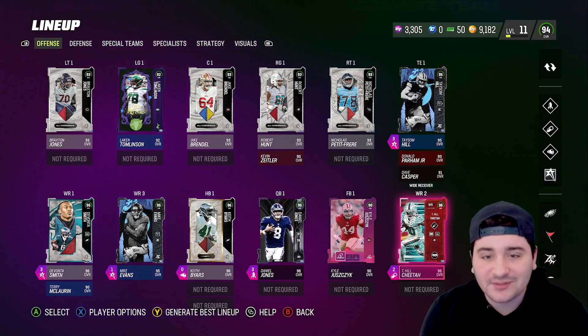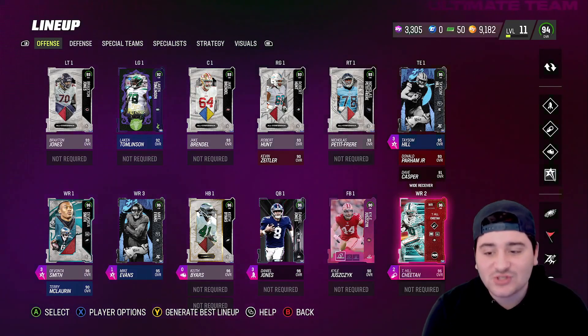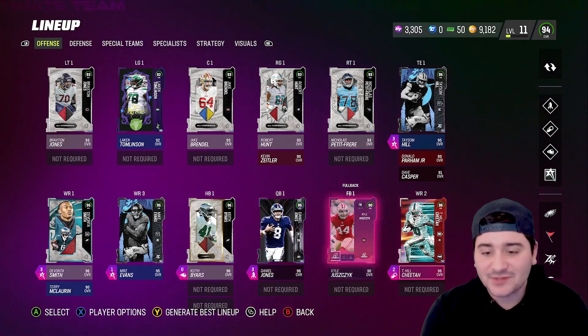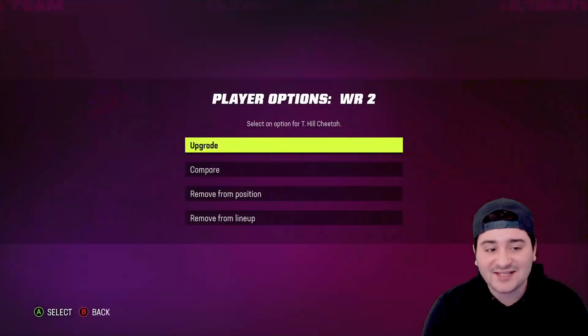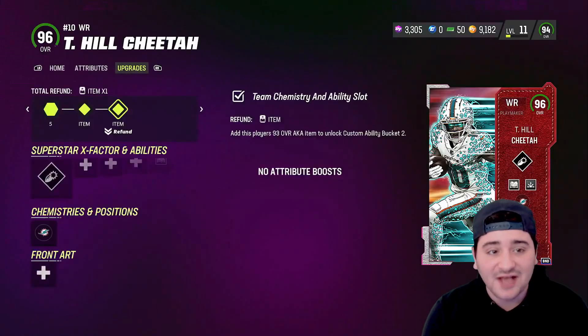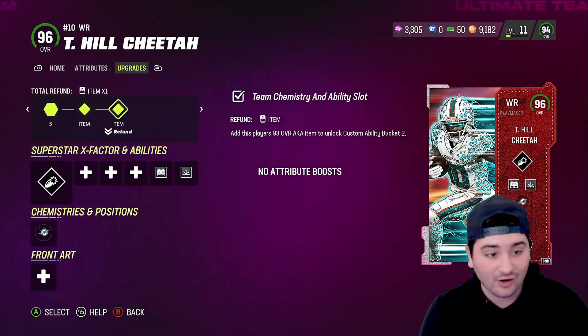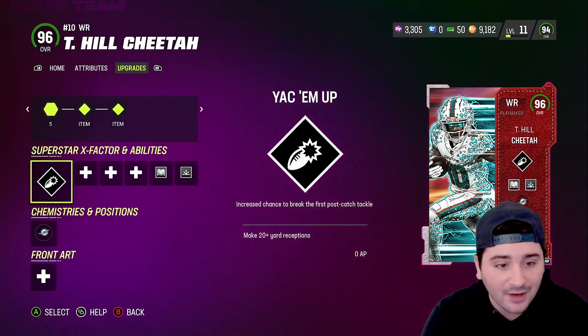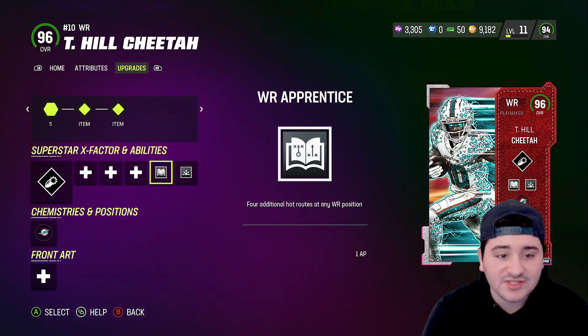What is going on YouTube, welcome back to another Madden 23 Ultimate Team video. Road to the Super Bowl Episode 2 — it's a big episode. We got new gameplay featuring the new AKA Tyreek Hill Cheetah card. I'm excited to use it — we picked him up, got Yak Him Up on him, Wide Receiver Apprentice on him.